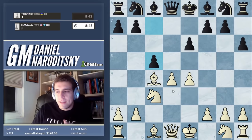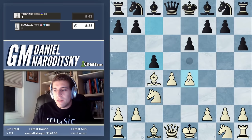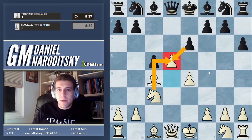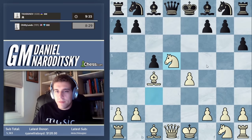Following our instincts, taking on c5 is clearly not a good idea because it allows the queen trade. The obvious move is to push d5, controlling more of the center and creating a lot of tension. If he takes on d5 we'll be able to establish a very nice knight on this outpost. Let's play knight takes d5.